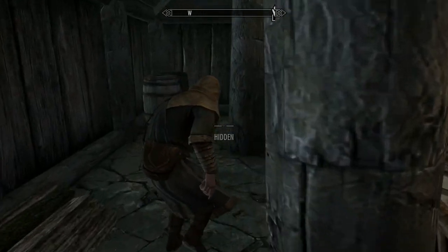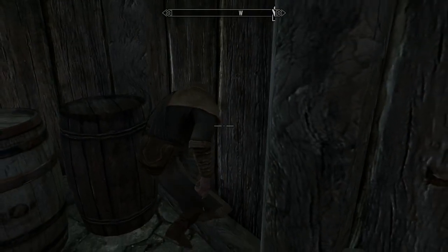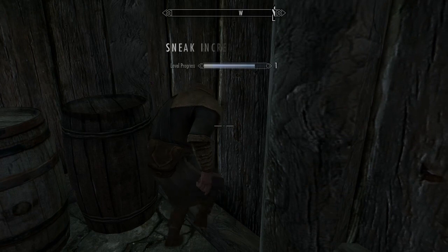Position your character in a way that they're walking into some sort of a corner. Take your rubber band and wrap it around the controller like pictured here. You'll slowly begin to build up your stealth just by sneaking around people all the time.